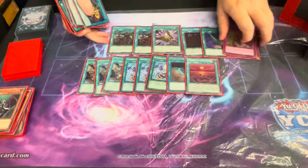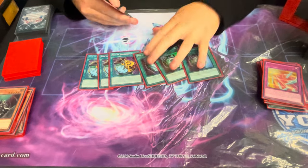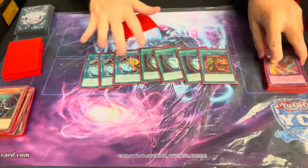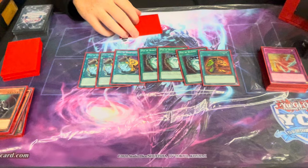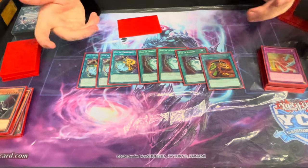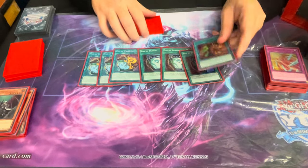Then the Pots: three Prosperity, three Duality, and one Pot of Extravagance — seven is the perfect number. It's the highest percentage configuration for the Pots. You don't want to run more than one Extravagance because you don't want to see multiple and it conflicts with the others and with Prosperity. You need to enjoy it early since it's the first card you have to activate, so it's not that versatile, but playing one is really good.